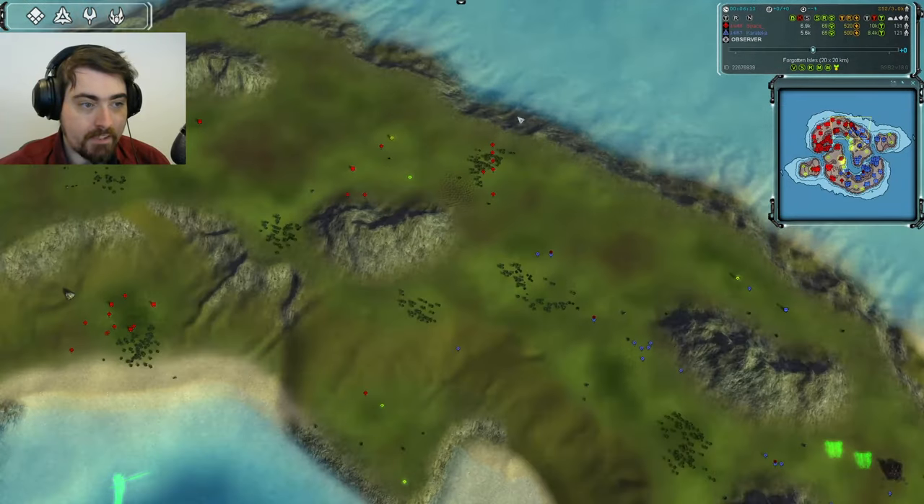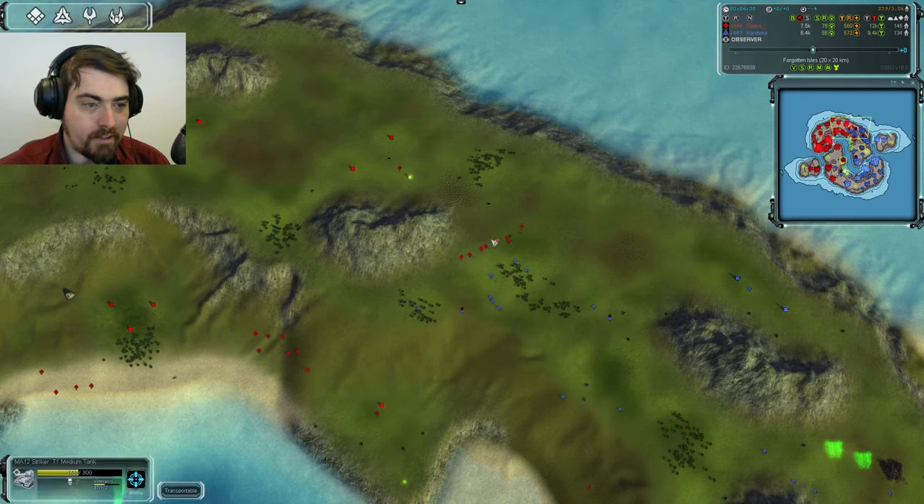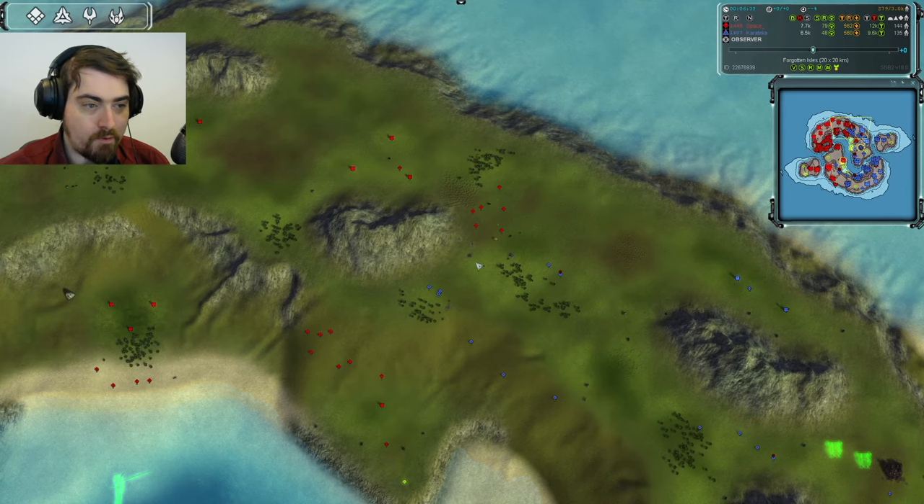It looks like we're going to have our first battle here — tanks are lining up in the north for both players. Karateka looks like he might be trickling in, but he pauses and repositions. Good line from Space, engaging dribs and drabs as Karateka moves in. I think that was a win for Space, and there's more coming around — overall Space gets the better of that engagement by far.